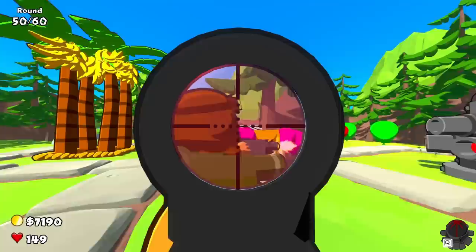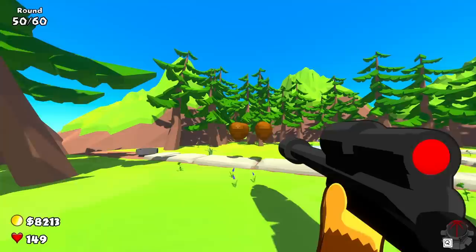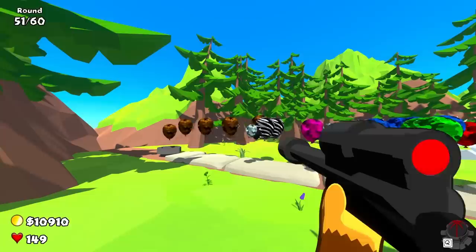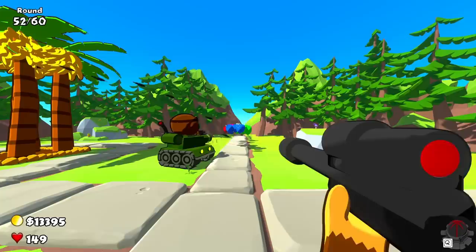Beautiful! MOABs are no longer a threat — sniper monkey is the way to go. We're starting to get some ceramic camo balloons, which is a little weird, but they also have no power behind them. We're starting to get more powerful balloons by default and some more MOABs.